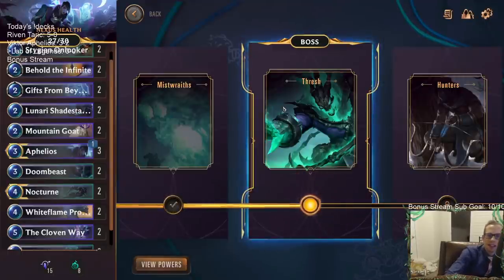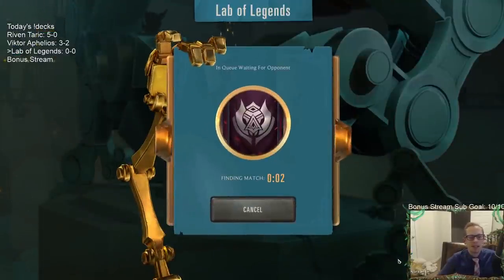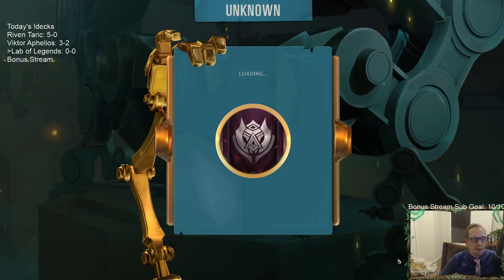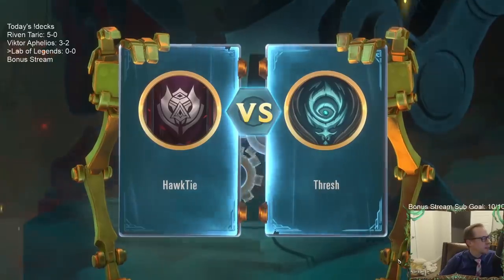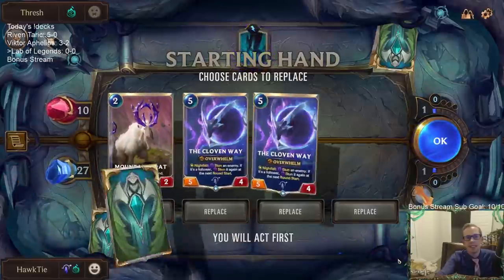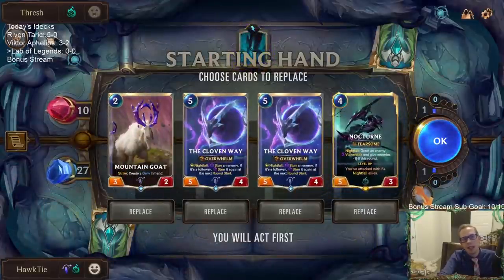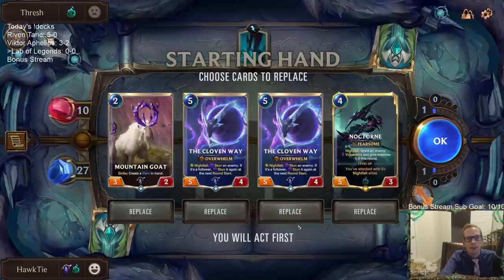We're trying out this brand new Lab of Legends and it is awesome. They just get Vault of Helia at the start? Their power: they start with Vault of Helia. When Thresh levels up, create 3 Shadow Isles champions in your deck. So they get 3 random champions in their deck if Thresh levels up.